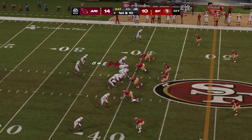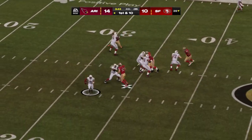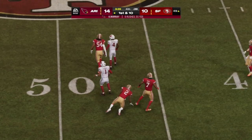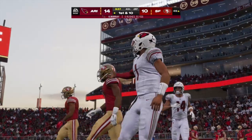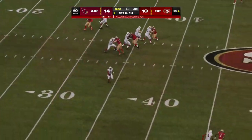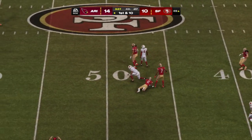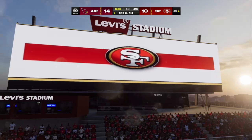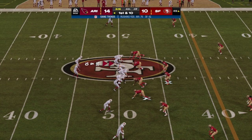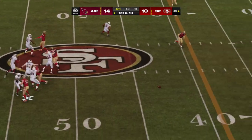Murray and the Cardinals with a first and 10 at the 39-yard line, out of the gun. Murray picks up the first down and then slides to the ground — they pick up 12 on the play and move the chains. Looks like he's trying to ice this one away — scrambling for that first after the defense blanketed his receivers. That's a backbreaker for the defense — if they finish this drive off with six, this one could be over.